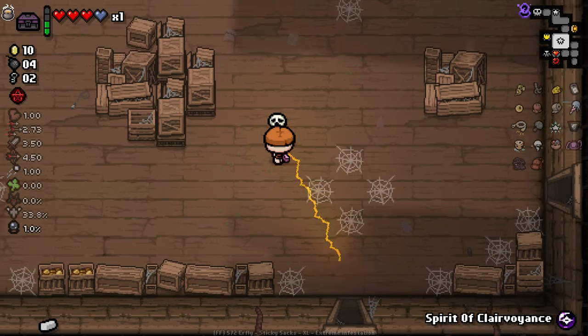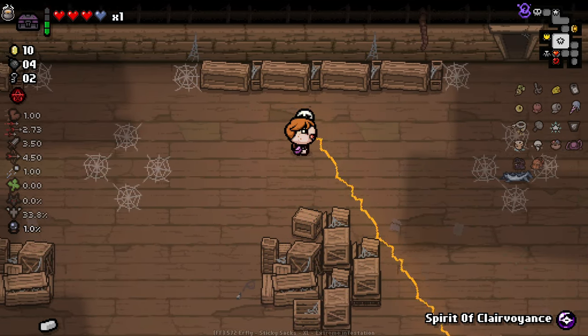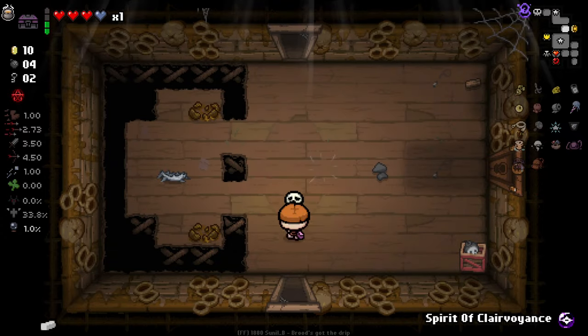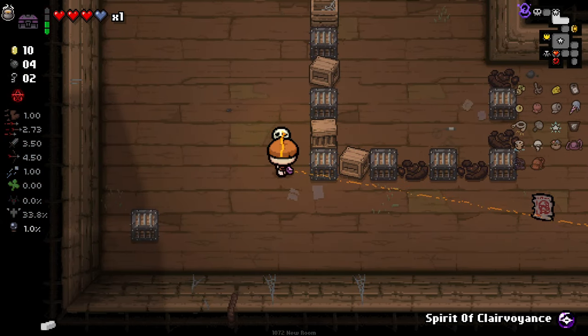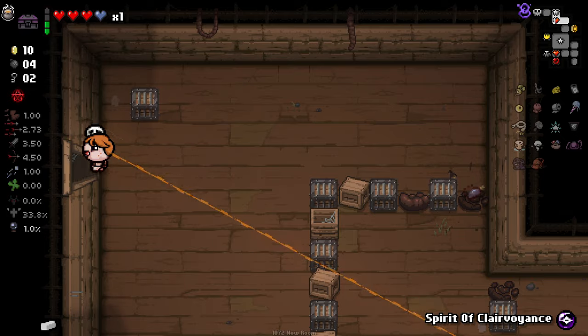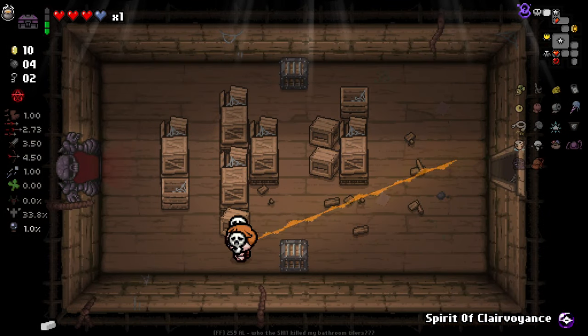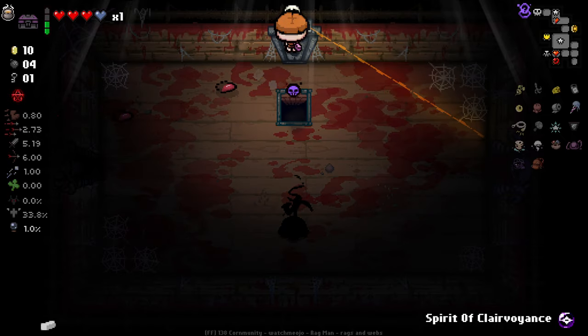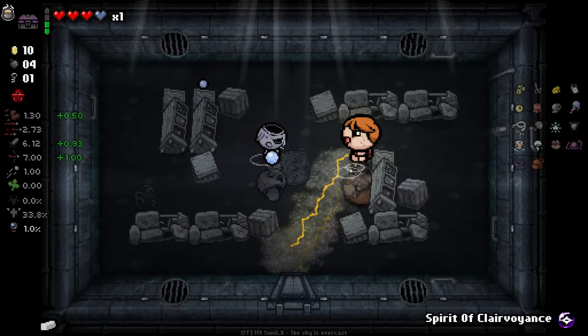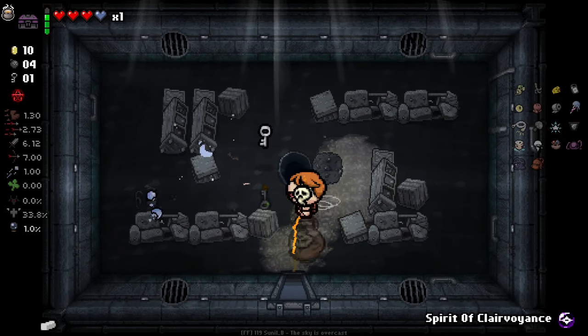We've got this other spirit of clairvoyance along with us here, so we'll see if we can get something working with that on the next floor. Don't have any specific use cases for it really — we'll just kind of see. Lots of reflected stuff dropping — you can see that the reflection trinket is pretty strong. We can up our reflection chance even more by bombing the mirror, so I think we should do that. Let's pop our spirit of clairvoyance as soon as we get down to the next floor.